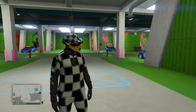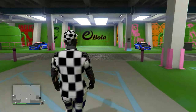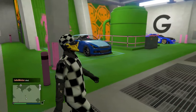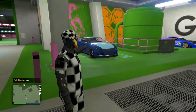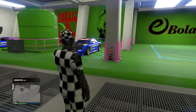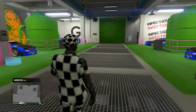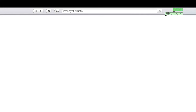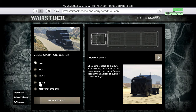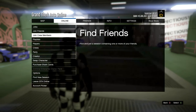Hey guys, today I'm bringing you another GTA 5 video — it is a duplication glitch. It's pretty simple, it's a solo glitch. You need an arena, and a car you don't care about disappearing because it'll be a new dupe. Order some legs and have your main car you want to dupe in there. It could be anything. And have a MOC with personal vehicle storage.